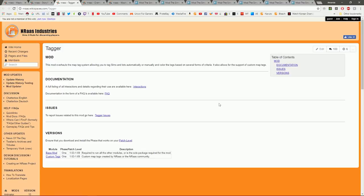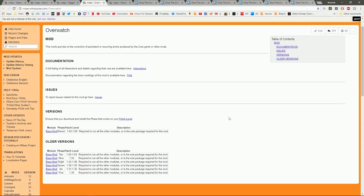Next on the list is the NRAAS Tagger mod, which used to be available with Story Progression but was made into a separate mod. I really love this because if you want to track down a certain sim, you don't have to purposely visit their lot only to find they're not home. It actually shows you their income, net worth, and what they're doing — a great way to track sims if you're a stalker like me.